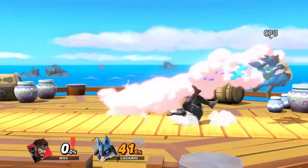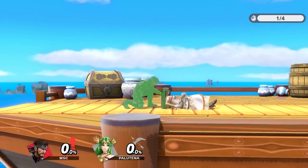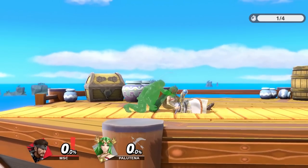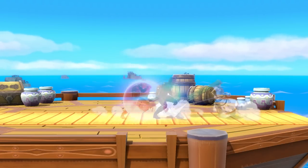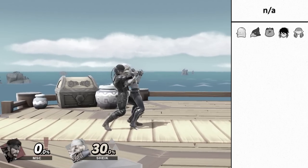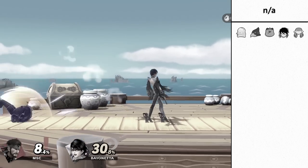Dash attack is another option, and is actually the most reliable against characters with far rolls. The result of this option select is interesting: after the down throw, if they roll forwards you dash forward, tap shield, then get them with a dash attack. But if they did a get up attack, you again dash, tap shield, then dash attack — however, the input the game registers for dash attack actually translates into a forward tilt after you shield their get up attack. Based on roll distances, here are the optimal punishes for each character. There are a few characters, however, who are immune to this setup because of the duration between the first and second hit of their get up attack — it's long enough that the second hit will catch you after the shield stun wears off.